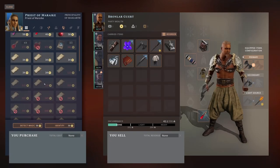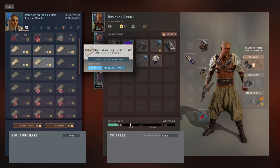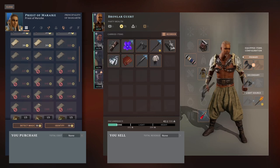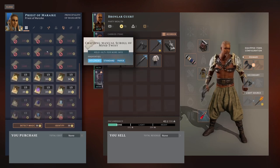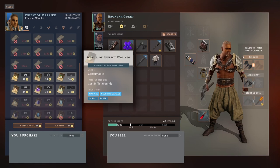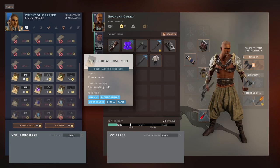I'm just having to look through these stores to see what the game has to offer. Crafting manual scroll of Shield of Faith... crafting manual scroll of Jump. I'm not sure what that means — does it mean it's a crafting manual to make a scroll of Jump? And then we have Scroll of Guiding Bolt, Scroll of Inflict Wounds, Shield of Faith, Malediction. Scroll of Guiding Bolt might be helpful. How much money do we have? We do have some money. We could buy one of these — it might come in handy, honestly.